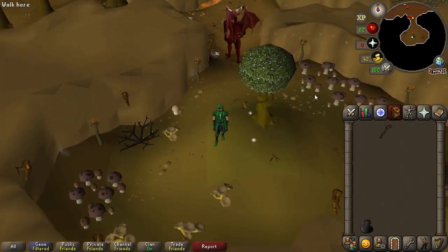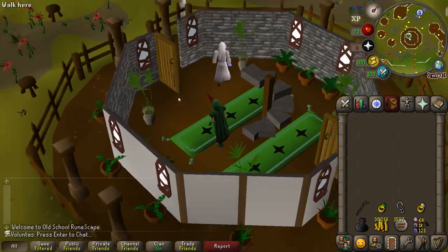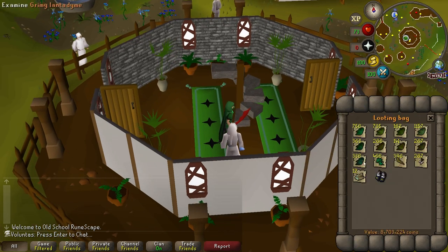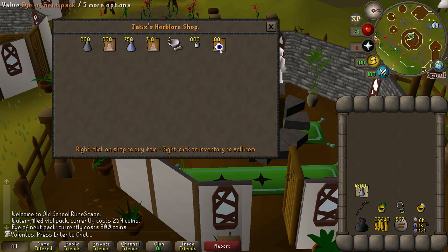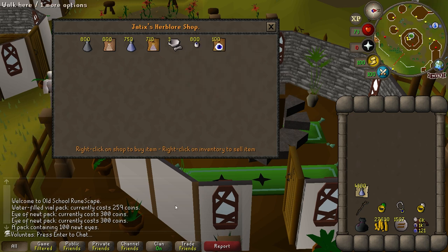Now I can get my items back. This is everything. I need to use the rest of my herbs, and for them I need water vials. I can buy packs of water vials here — that gives me 100 noted each. For all my herbs, I need 4,207 vials of water, so I'll buy 43 of these packs. And I also need about 1,200 eyes of newt, so I can buy these — it's 100 noted each as well.